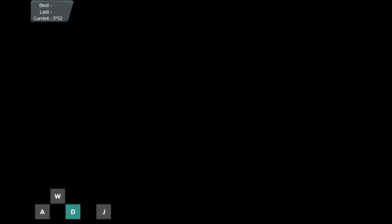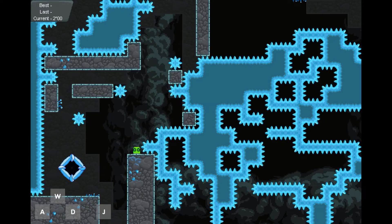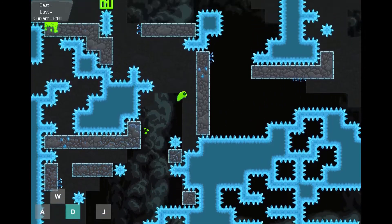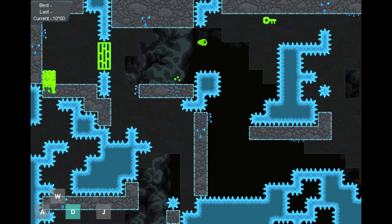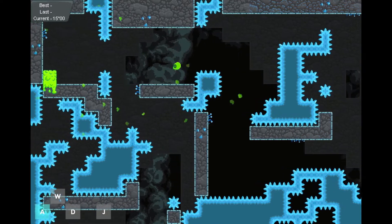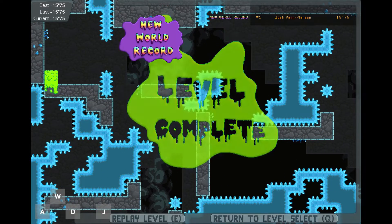This first jump's a little tricky — not dying to the crystals — but then once you're here you can just jump and hold left, get up to here, make your way up, kind of zigzag your way up. Take it nice and safe, get down here, make your way up again, get that key, drop down, and get to the end.